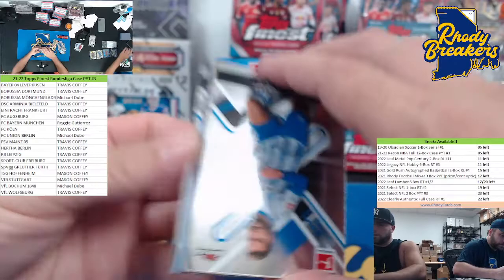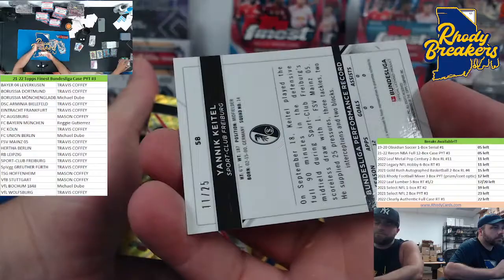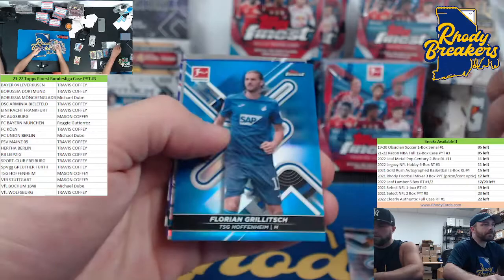Gold rookie auto. We're going... Freiburg. Yannick Keitel. Who's got Sport Club Freiburg? Trav. Out of 25 — 11 out of 25. That's it, Trav.